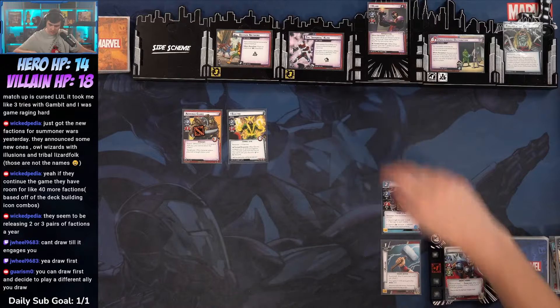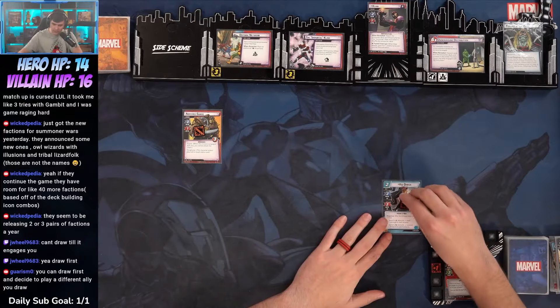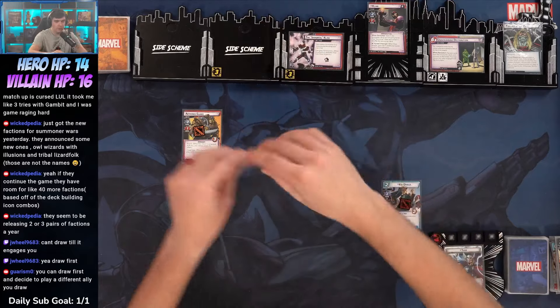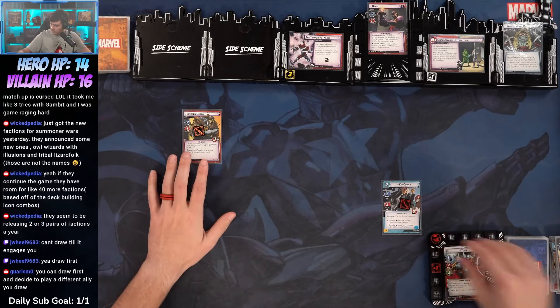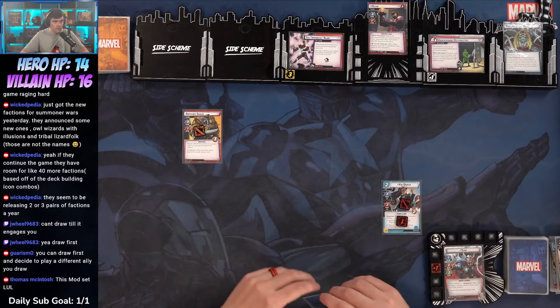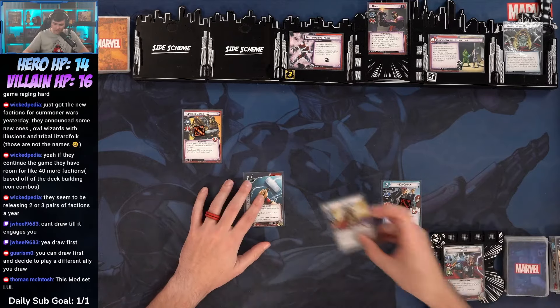Let's go Hammer Throw on Electro — it's going to overkill two. Mjolnir comes back to my hand. He's gone. Kid Omega is going to thwart two and then Thor will thwart one off a Defense Network. Remove that crisis. All right, stand up.